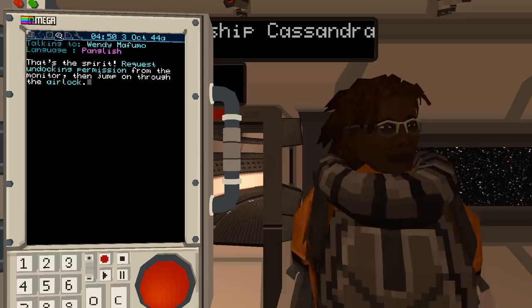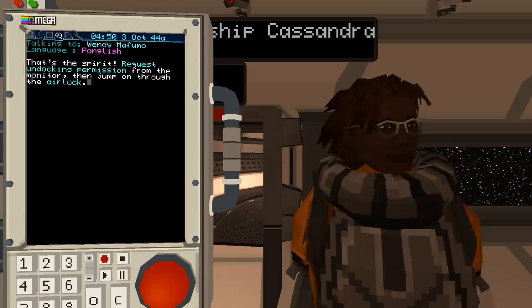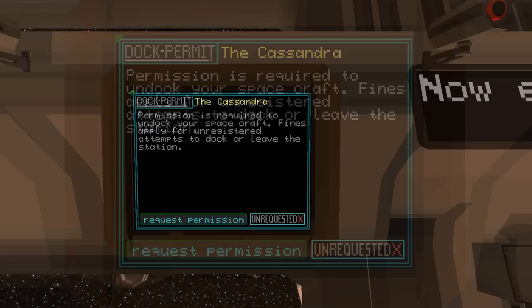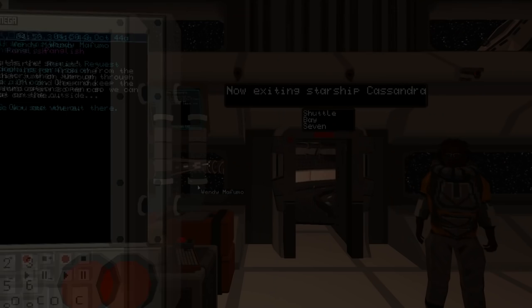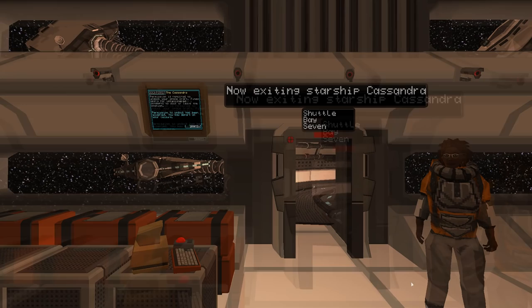The game starts out — you're on the Cassandra, which is some sort of colony ship going out on a grand adventure. You get to start learning to play the game. Permission to undock has happened, so we'll go in through the airlock.